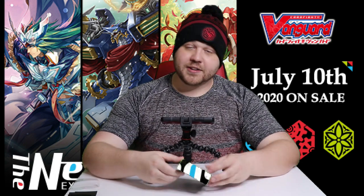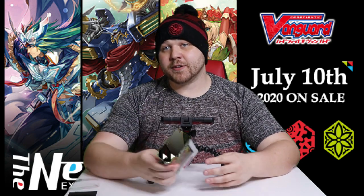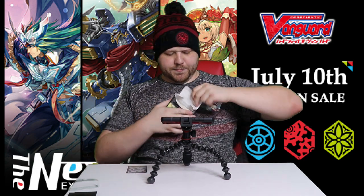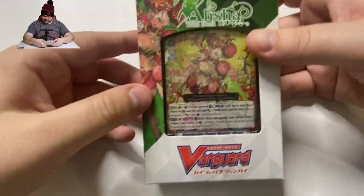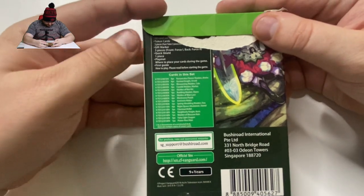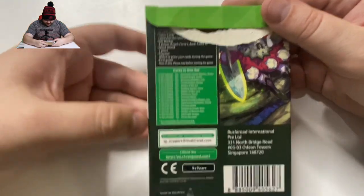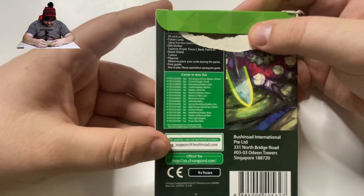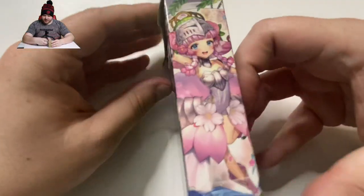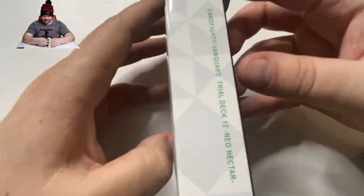In this video, we are going to go over the Neo Nectar Trial Deck and see which mystery trickle rare we get in this set. Before I get too into it, let's show you the front. Of course, you get our lovely Asha coming up there. In the back, you have your card list and what's included in this box. And there's a nice piece of artwork there. Very cool.